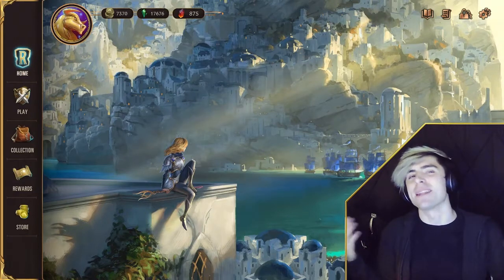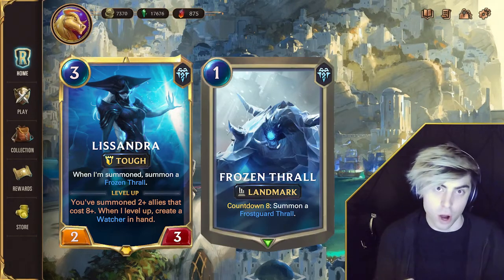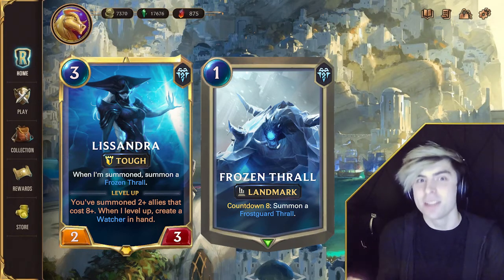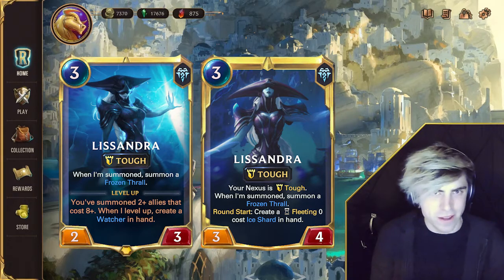Freljord's got a new champion this time — Lissandra joins Legends of Runeterra. When Lissandra is summoned, she creates a Frozen Thrall. Frozen Thrall is Freljord's new countdown landmark, which after eight rounds of countdown summons an 8/8 Frostguard Thrall with Overwhelm.